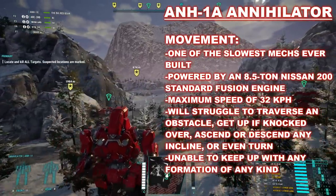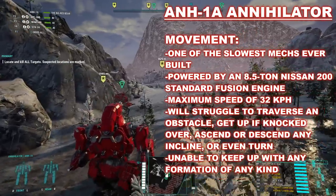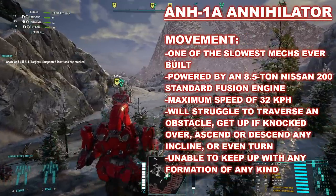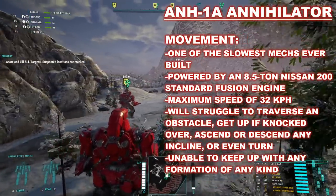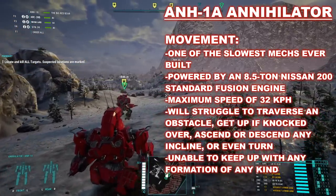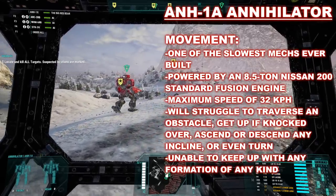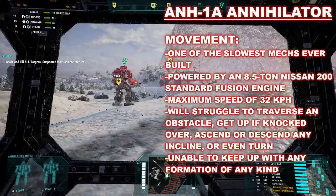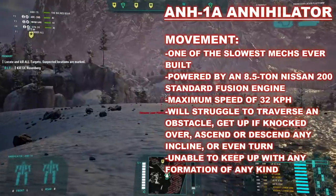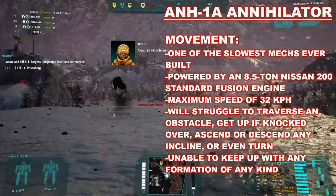The greatest single weakness of almost every variant of the Annihilator starts with the original — its truthfully abysmal power-to-weight ratio. Equipped with an 85-ton Nissan 200 standard fusion engine, this 100-ton battle mech only has a maximum speed of 32 kilometers per hour, or three movement points in the tabletop game. This means the Annihilator struggles to move into a level 1 hill or depression, and can barely move through a single hex of rough terrain. Even getting up, should it be knocked over, can be an extreme struggle.